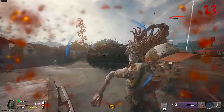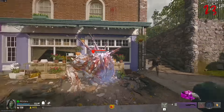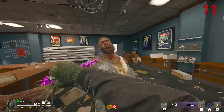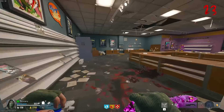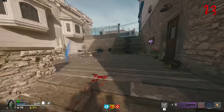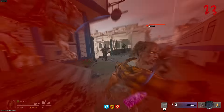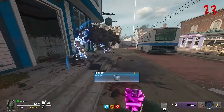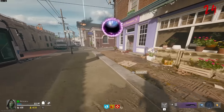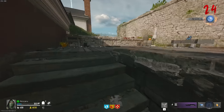All we've got to do now is just make it to round 26. All we have to do is just make it to around round 26 and then exfil. I don't think I'm going to be able to exfil using only the knife, so here's the deal — I'm going to try and take out the abomination with the knife to make it a bit of a challenge, and then I might just run the chopper gunner to finish it off. But let's be real — we all know we're not going to exfil using only the knife. That's round 24 done.